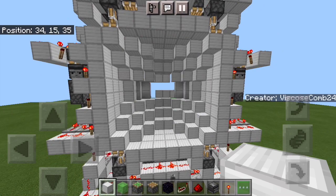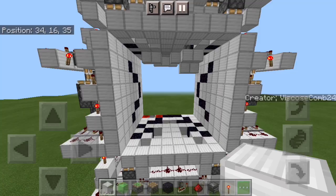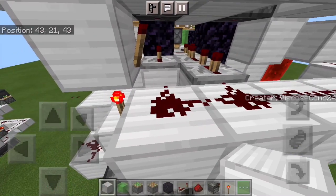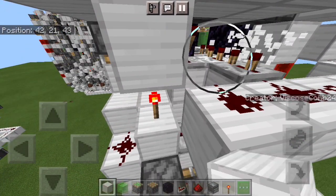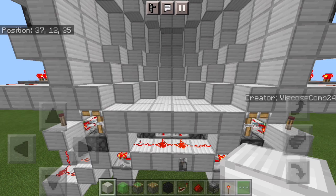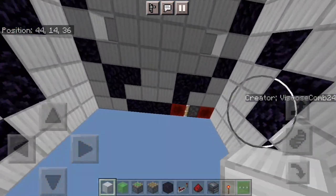That should be your door completely finished. You can see the top all extends. Click the lever once more and it all retracts. I might have messed up the timing — yep, I accidentally set that four tick repeater back to one tick, so fix that. And there it all goes, it retracts.